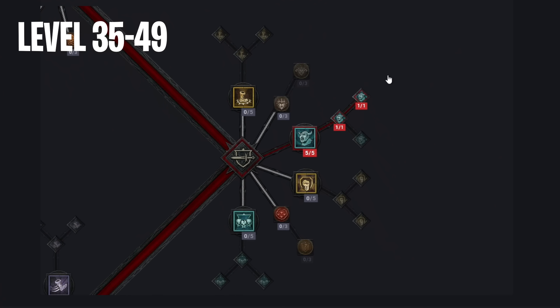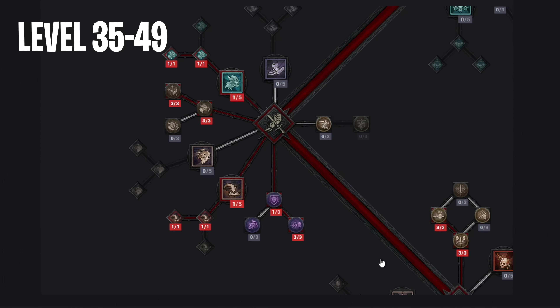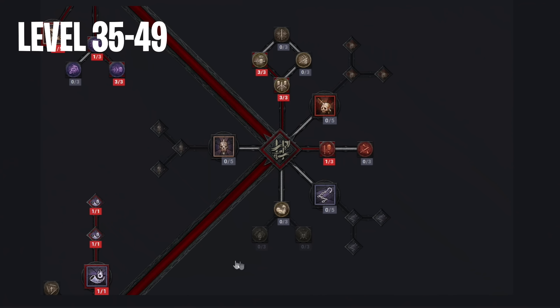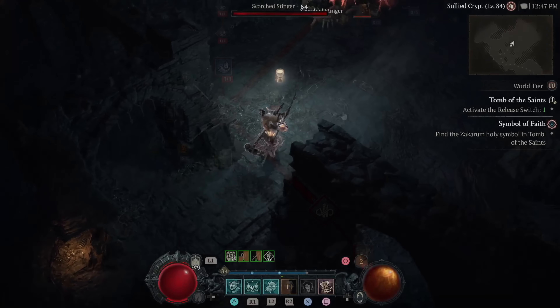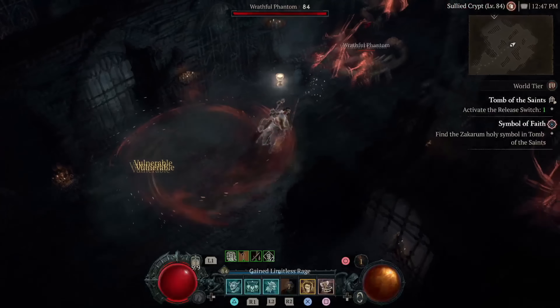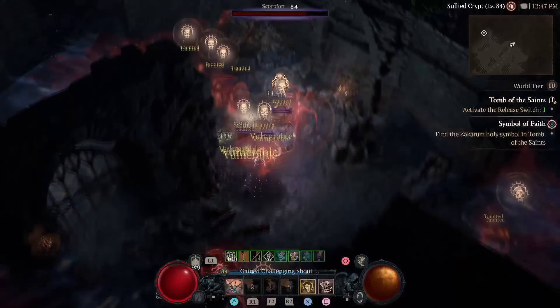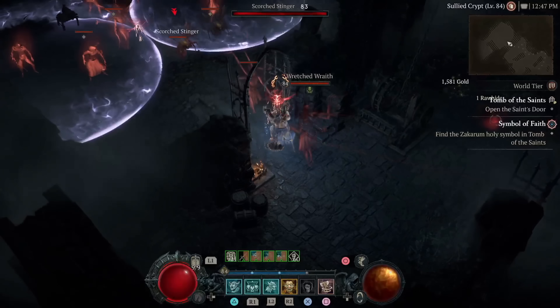Lastly, from level 35 to 49, we will get these 15 skill points, which we should spend on these specific nodes. Don't forget about your renown — after you gather all the renown in the game, you will get 10 extra skill points. I recommend spending them towards your leveling progression, and then in the endgame, I will show you later where to spend your 10 leftover skill points.